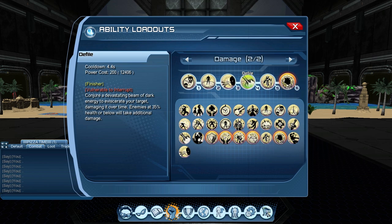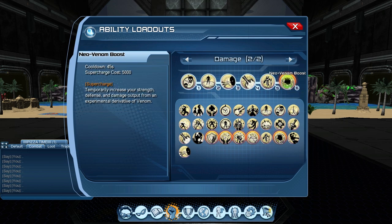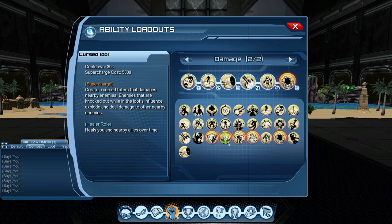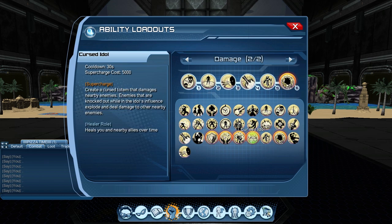Let the whole animation finish and then pop the finisher — Defile. It's a finisher power: if enemies are below 35% health you get additional damage, but it also does good damage overall. Number 5 is Robot Sidekick — basically pet damage while you're doing all this. Neo Venom Boost is your supercharge and increases your damage output for a short time. Celestial supercharges are mostly healing-based, so Neo Venom is way better — just pop it and keep doing your loadout.